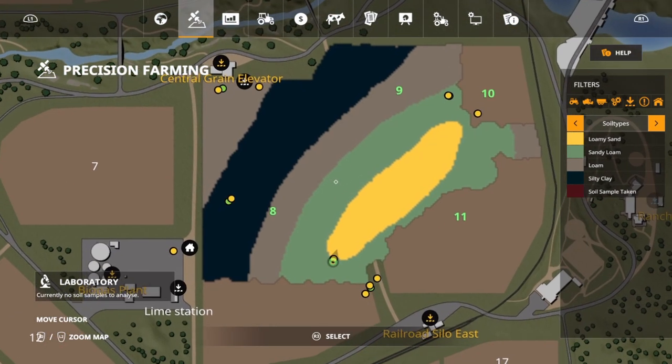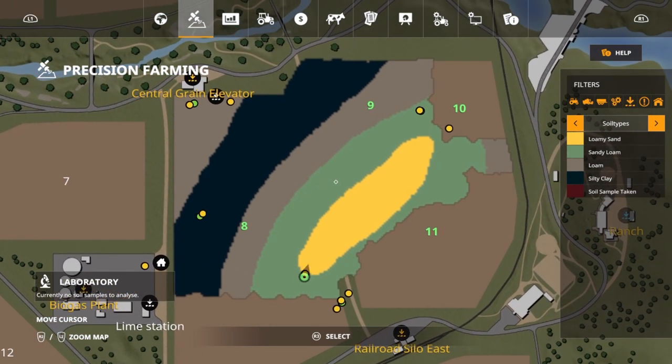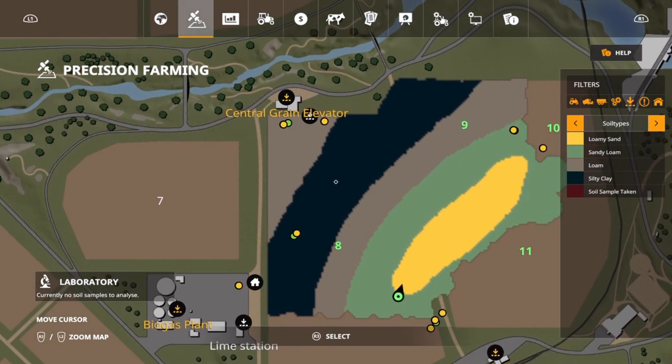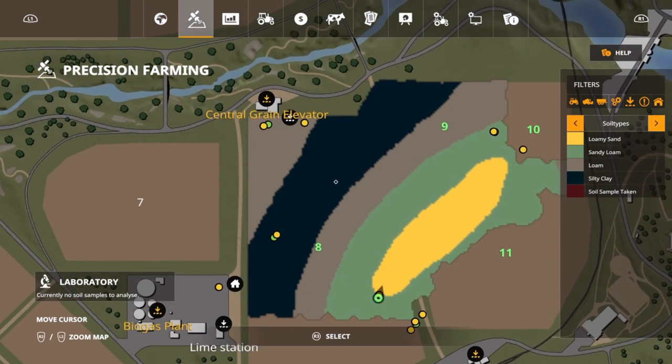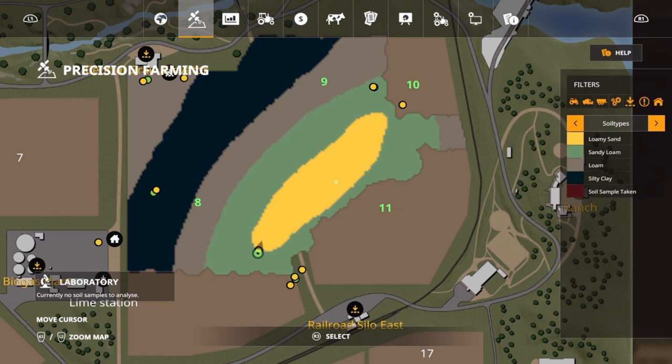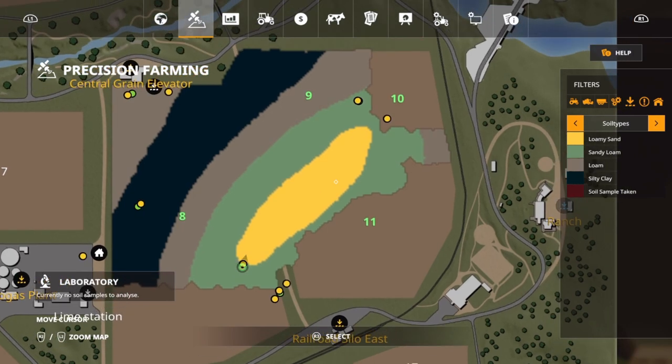On sandy loam, it's going to be 100% yield, and that's going to be 180 points of nitrogen. Silty clay, you're going to get 90%, and that's going to be 160 points of nitrogen. And then on loamy sand, you're going to get 80%, and that's going to be at 140 points of nitrogen. But what happens if you don't put that much in there? Can we save a little bit of money on the fertilizer and still get a good yield?